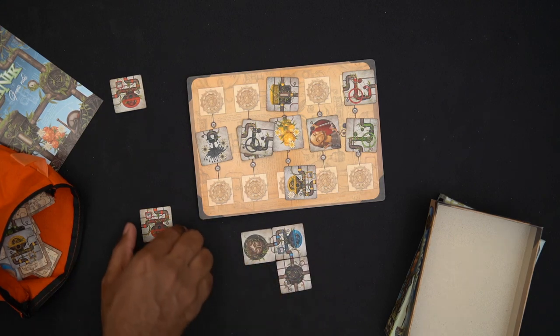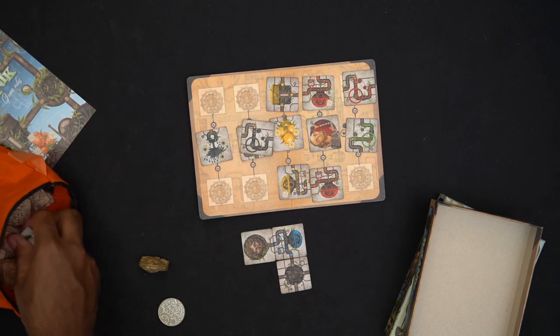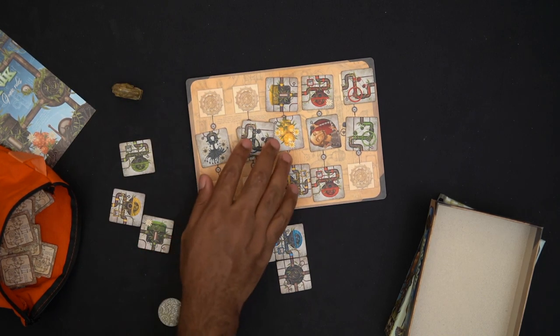And I'll place my little pipes there. Now my opponent's going to take this one, put it there. Then I'll go — I'll take this one, put it there. Next round: one, two, three. And as you can see, the game is pretty smooth, pretty straightforward.